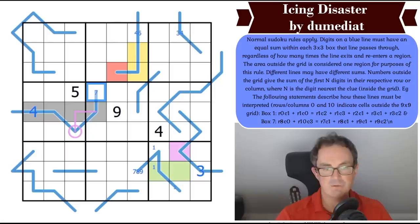So it's 7 or 8 depending on what these two digits are. One of these digits must be a 1, because if this were a 2-3 pair this would sum to 9 which can't be. So these squares come from 1, 2, and 3, and this domino must contain a 1.